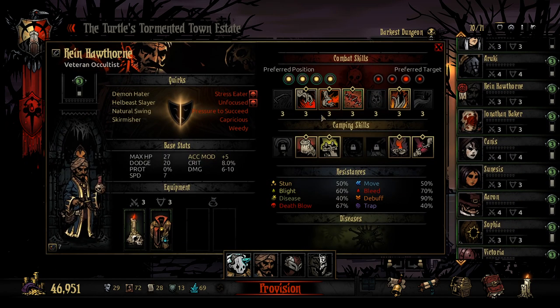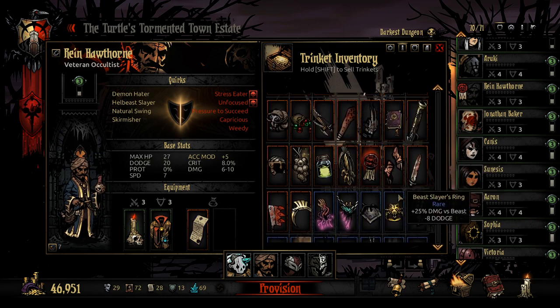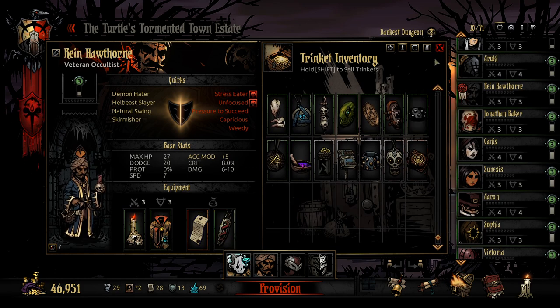We'll bring out Rein instead. Rein is a very good healer as well, so that's not going to make too much of a difference. But we don't have that stress heal and the cure blight and bleed that we would have had otherwise. But I think it's okay — we'll try this out. Let's have a little look-see.